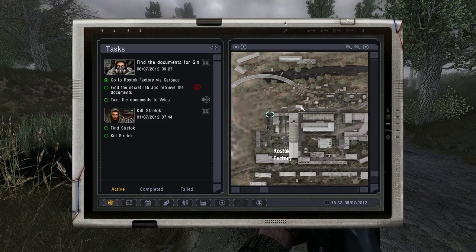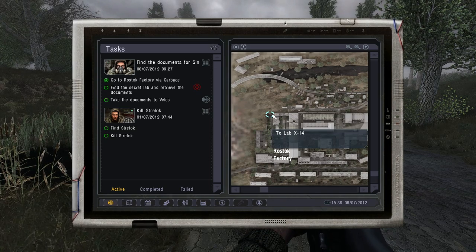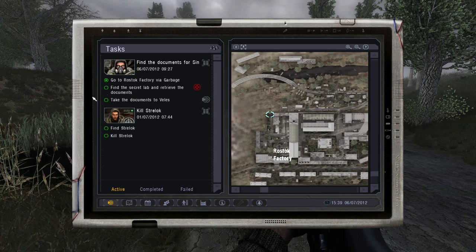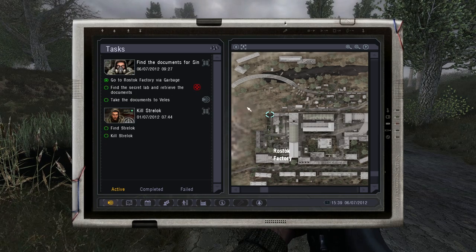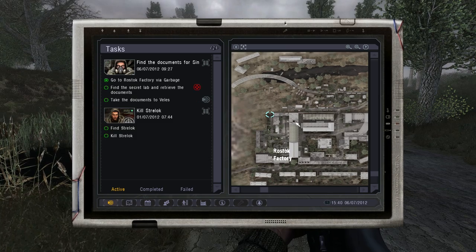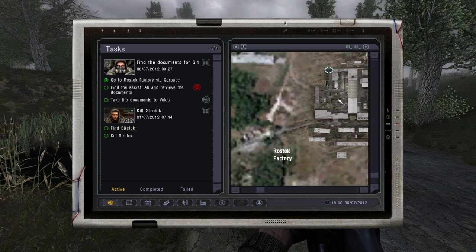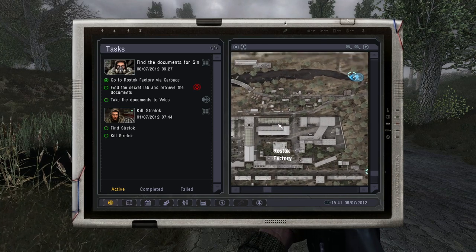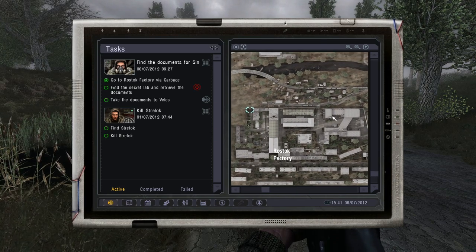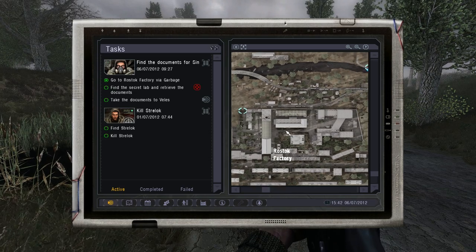Lab X-14. Oh god, another lab. That's weird - the 'find the secret lab' thing on the quest doesn't actually show me a quest marker, and yet there seems to be a quest marker here. This is very strange. It doesn't appear that I have to go inside the compound to get to it, but I probably do. It's probably underground, as laboratories tend to be.